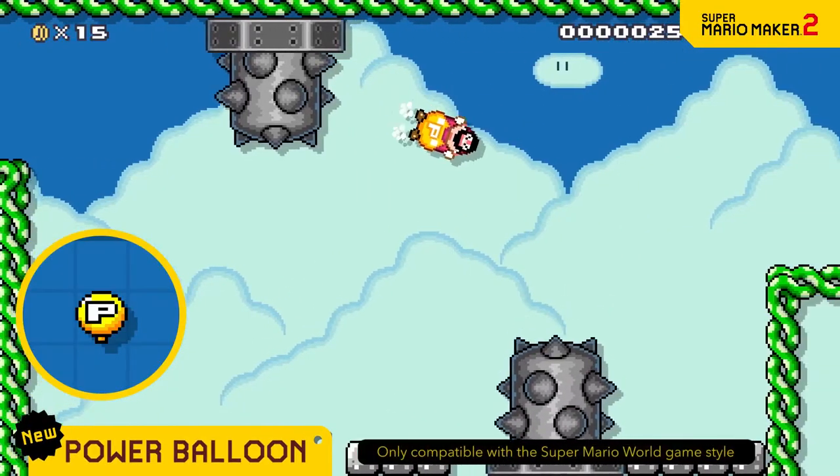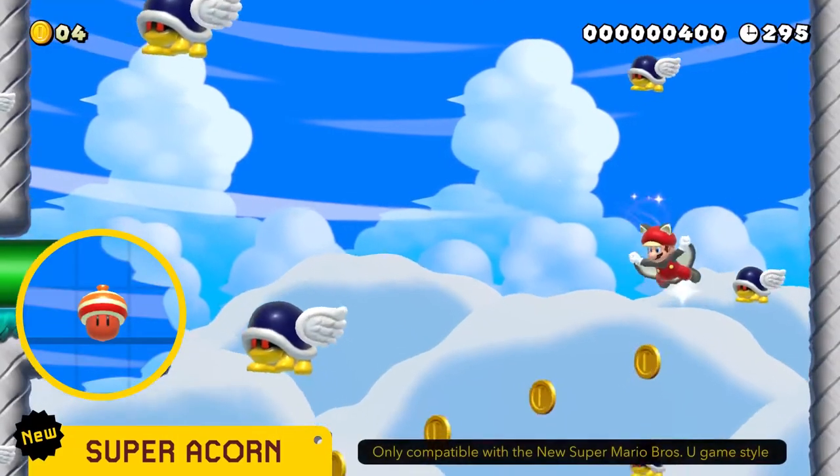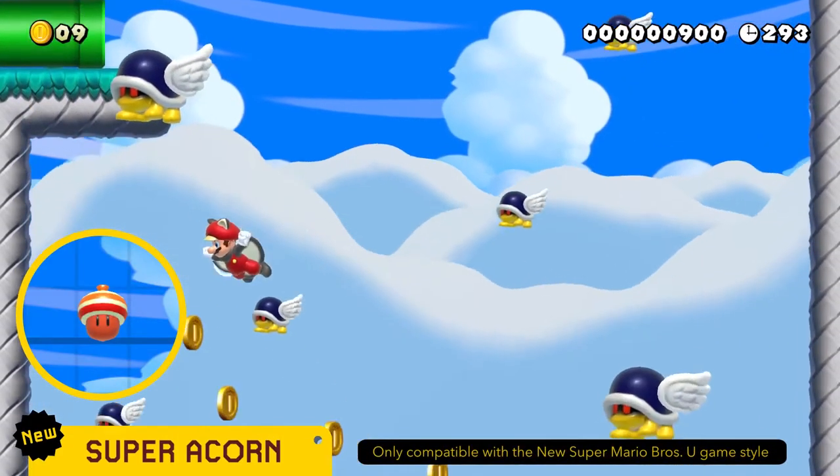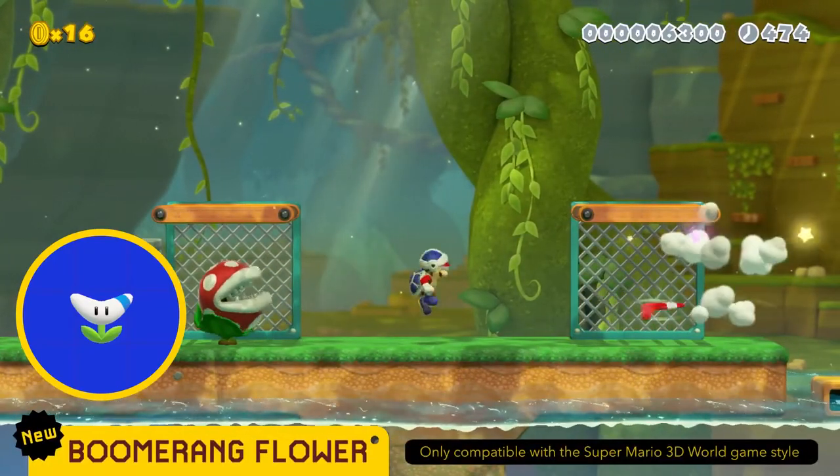The Power Balloon lets you float with the fluffy grace only a balloon can muster. Glide through the skies as Flying Squirrel Mario. Take out surrounding enemies in one throw with a boomerang.